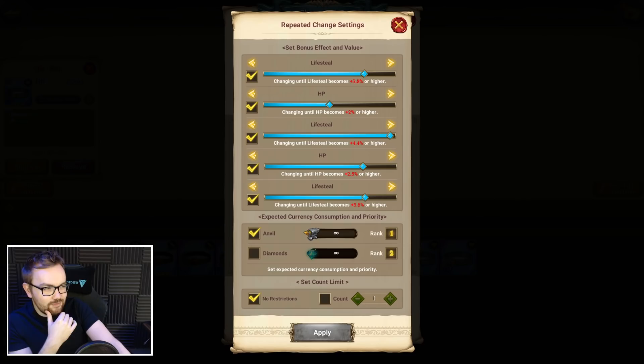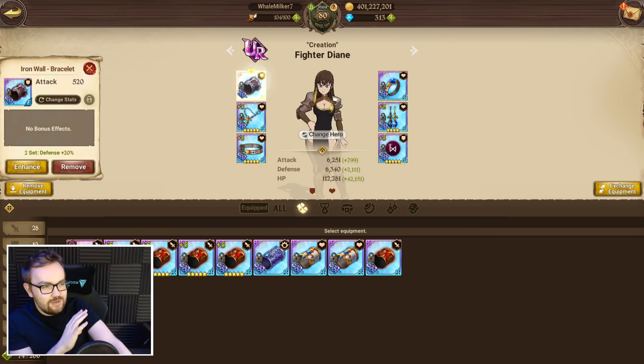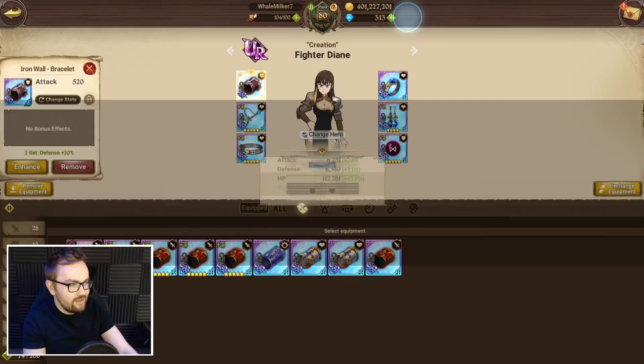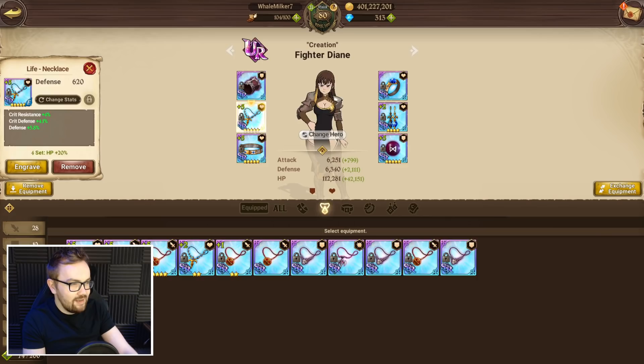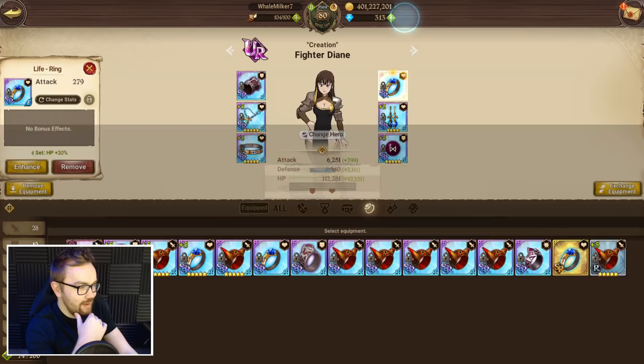The first thing before you start rolling and upgrading gear is you need to make sure the base stats on everything are acceptable. I suggest gear requires so much investment to fully max out, you only want to upgrade stuff that is bare minimum 90% of the base stats. You can see here this bracelet is perfect, the belt is pretty good, almost perfect, the necklace is perfect, the rune is pretty good — it's the best I've got on the free-to-play. We have perfect earrings and the ring is almost perfect, one off.